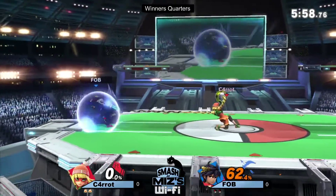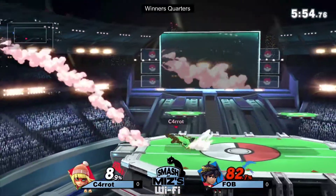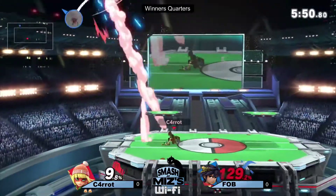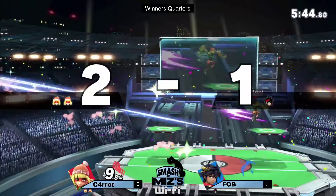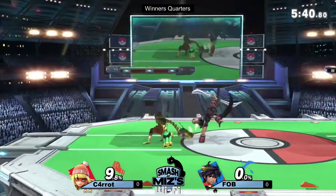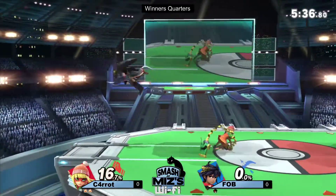I like that out of shield option from Fob — I don't know if that was a true punish but it was brave to just go for the forward smash, and it worked out. Oh the Megawatt arm — oh my god, the armor! I like it. But the up smash is gonna catch him — and that dragon arm is going to be catching Fob. Carrot takes pretty much an entire stock lead right now.